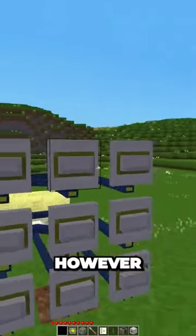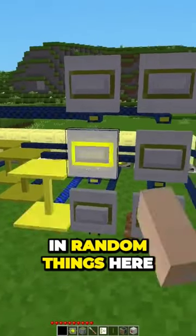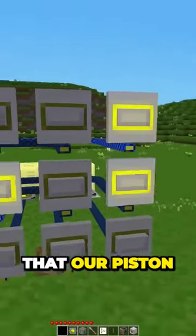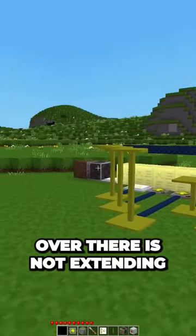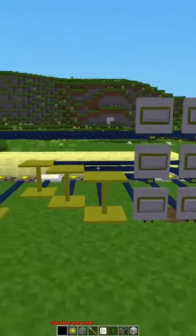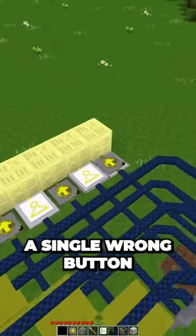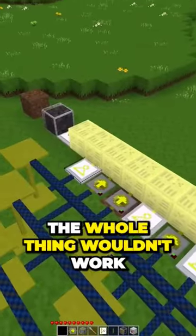I've come up with a combination lock. It does rely on pace, so if I just enter random things here, you can see that our piston over there is not extending. But if I put in the correct combination, you can see our piston has extended and it's pushed out this block. If I hit a single wrong button in that sequence, the whole thing wouldn't work.